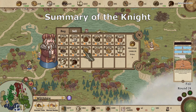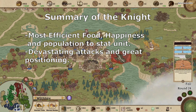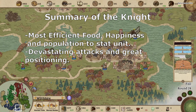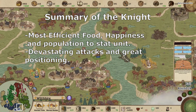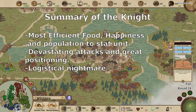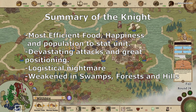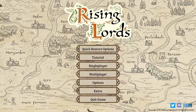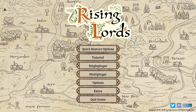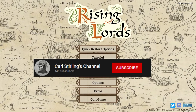So to conclude, the knight is a very powerful and food efficient unit, capable of turning the tide of battle with a well-placed charge and even passing through enemy stacks with no damage. Yet offset by the complicated logistics of recruiting one and their less than stellar performance in certain terrains. That's all for this video. If it was useful or at the very least amusing, please subscribe, and as always, have a great time.